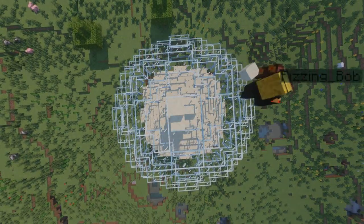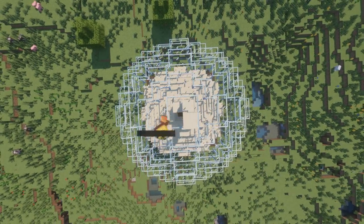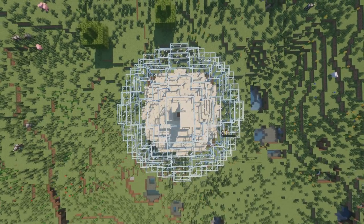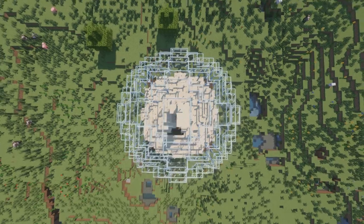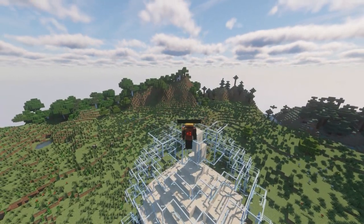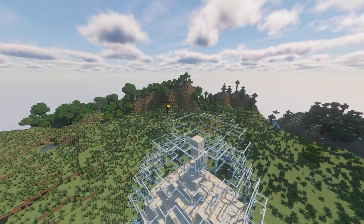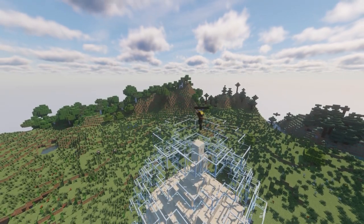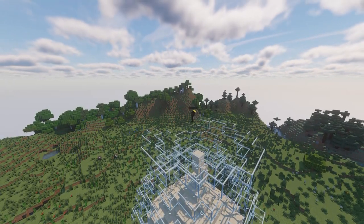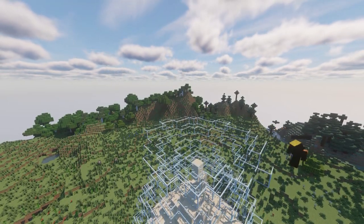Sandstone is used to make it look like the sand is falling between the spheres. Now work is started on the second sphere — this follows the same pattern as the first.